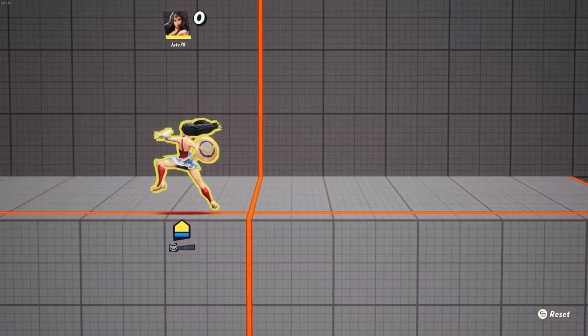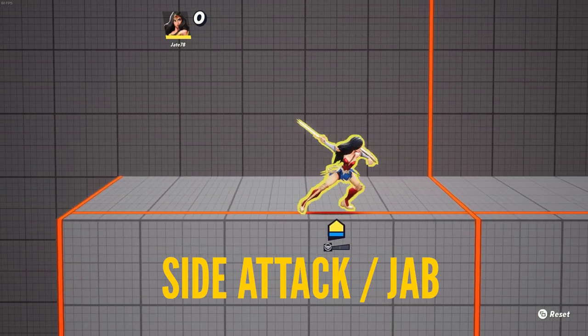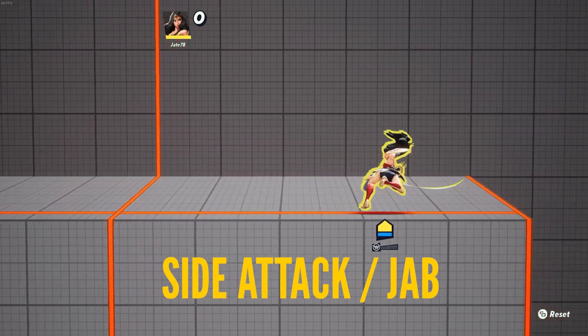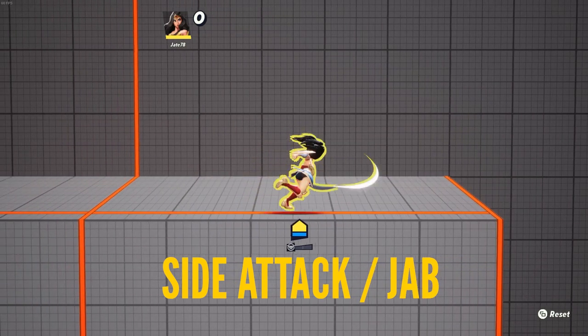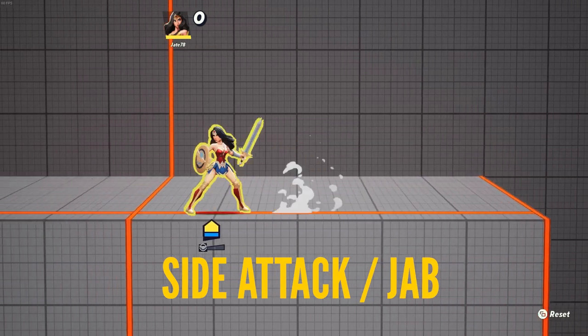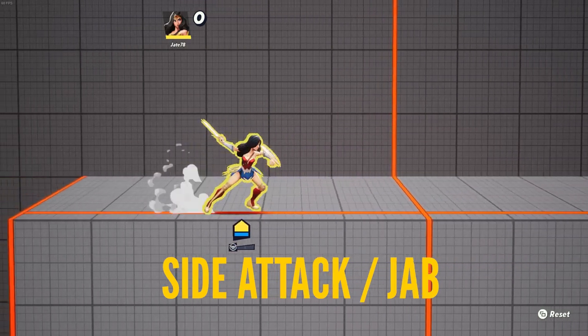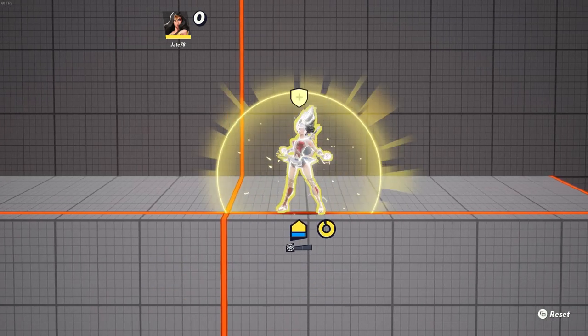Next is her jab combo or side attack — a 3-hit punch, kick, shield stab combo. It can kill at higher damage towards the ledge, but where this move really shines is canceling out of it, either canceling after 2 hits or after 1 hit to get combos.